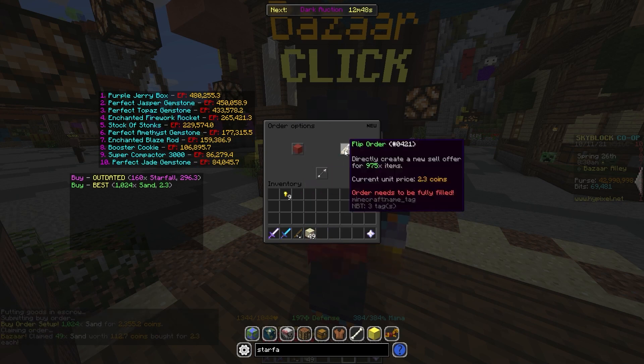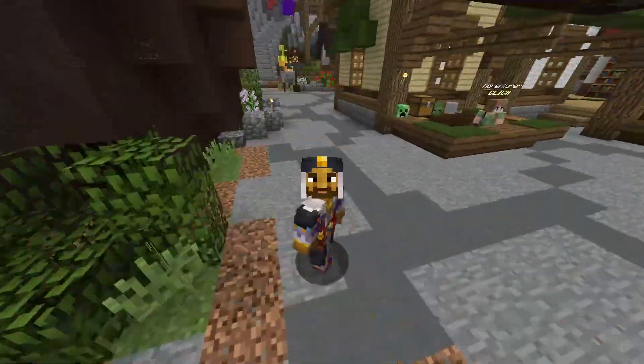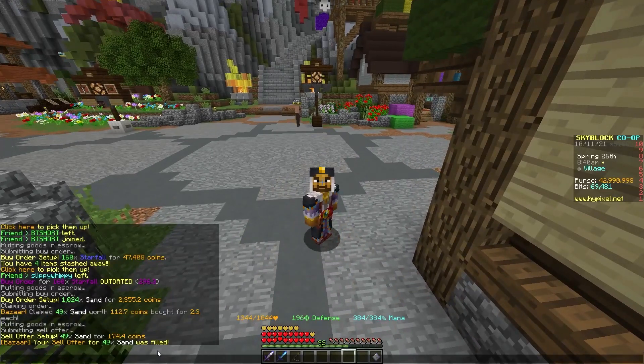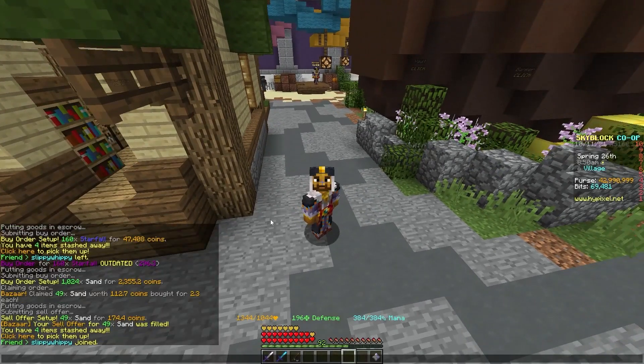We can wait until it sells and then use the flip order button, or we can go back and sell it as a sell offer to make a pretty good profit. As you can see, we bought 49 sand for 112.7 coins, and then we're selling it for 174. In larger quantities, that picks up quite nicely, and you can see it sells pretty quickly.